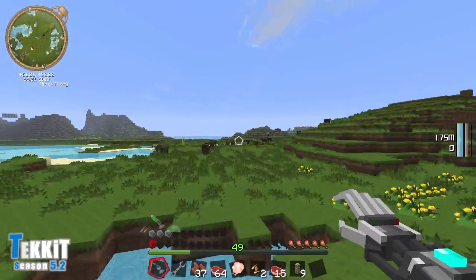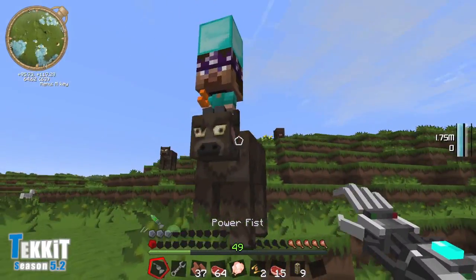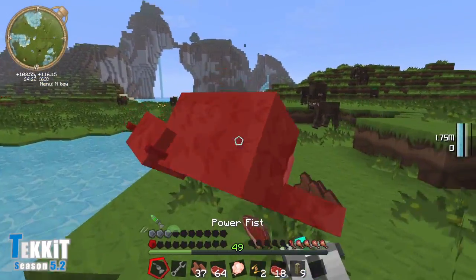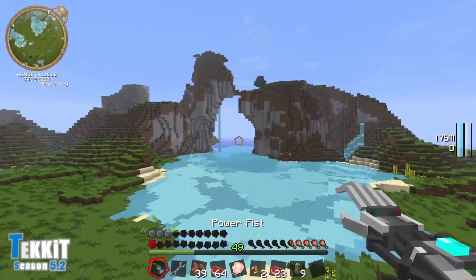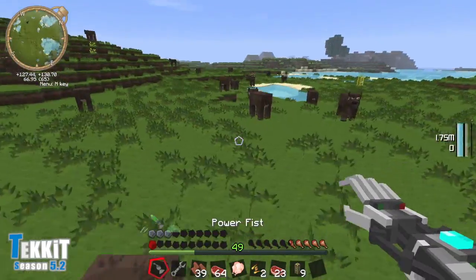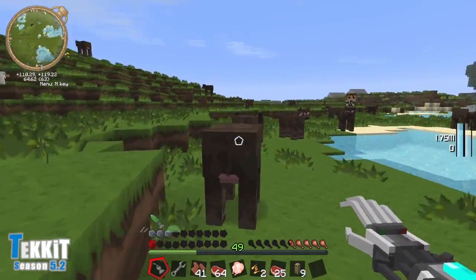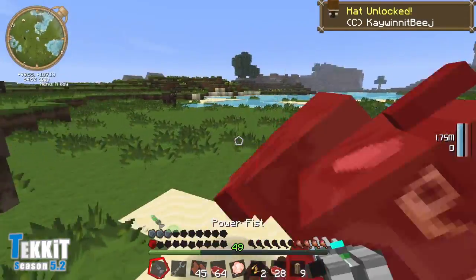Now we have the situation that we don't have any leather. I think we can use rotten flesh to alleviate that — oh, we got lots of rotten flesh! But it's not working in the furnace here. Apparently rotten flesh does not turn into leather in this mod pack. That's not going to work, which means we're going to have to go butcher some cows. I was under the impression the world's cow population was going to go extinct today, but judging by all the cows I'm finding, I don't think that's going to happen.